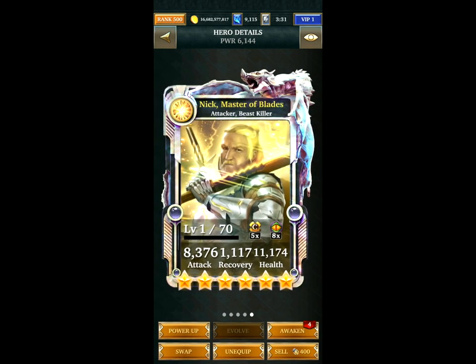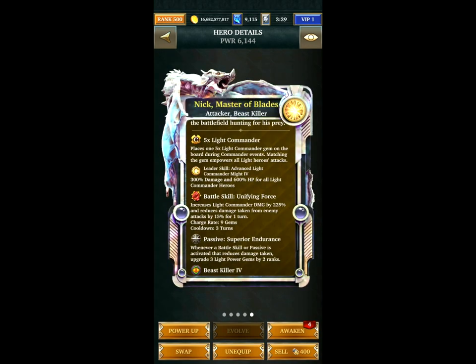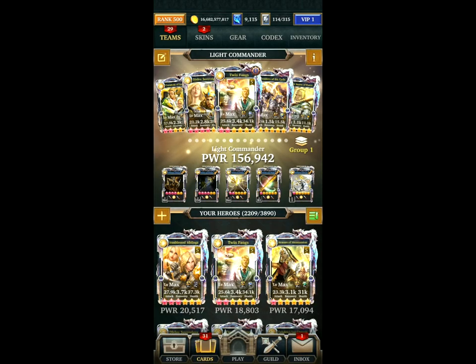Then finally, Nick Master of Blades, which gives another 225% increase to Light Commander damage. It's probably more suitable for the Bosses over the Crusade. Nick Master of Blades can be swapped for another card. But that's the first team I have available.